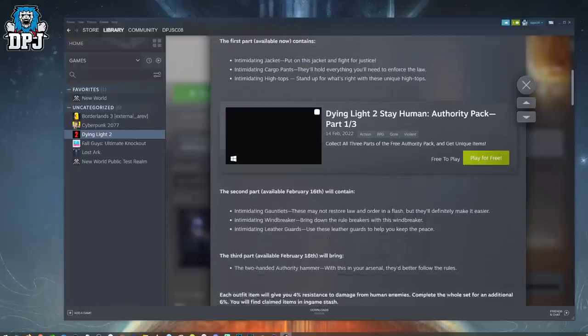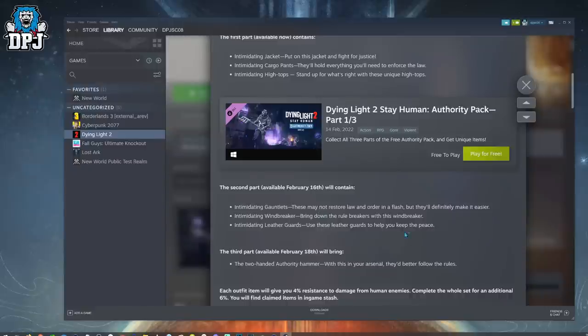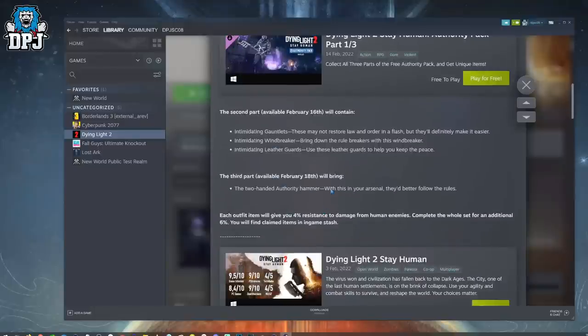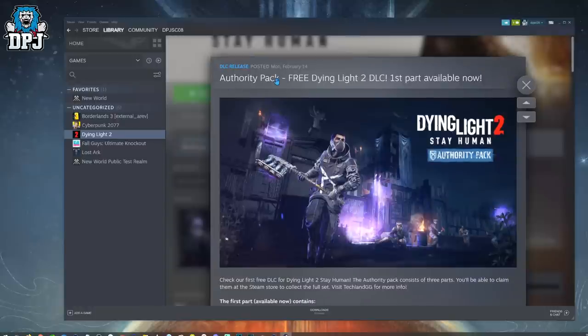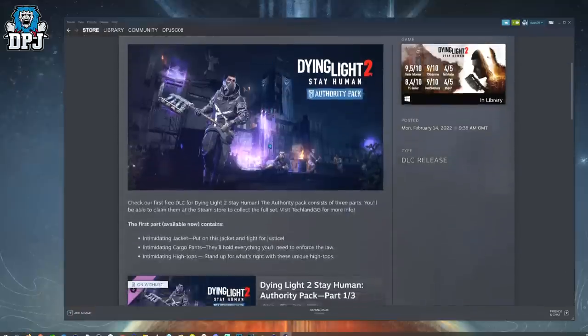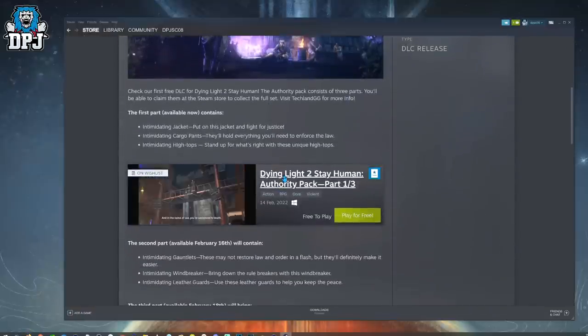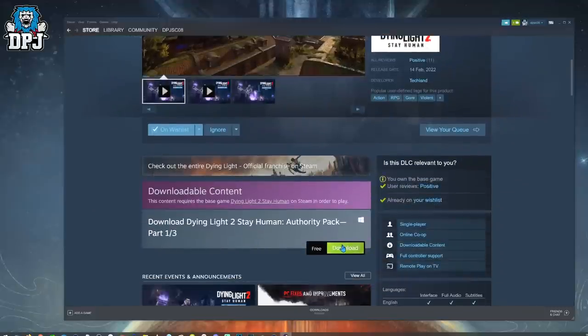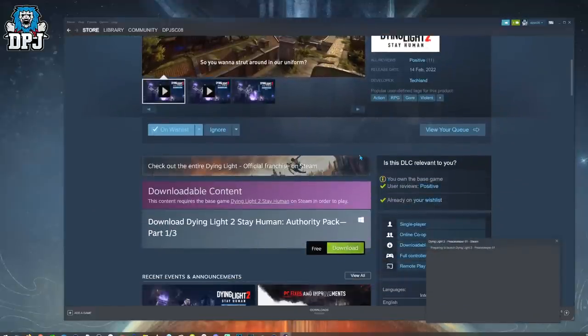On the 16th, which is only a couple of days away, we're getting the three remaining pieces of gear for our character to wear, and then on the 18th we're going to be getting the weapon. When you click on this pack you'll have to click that banner there again and click pre-download.